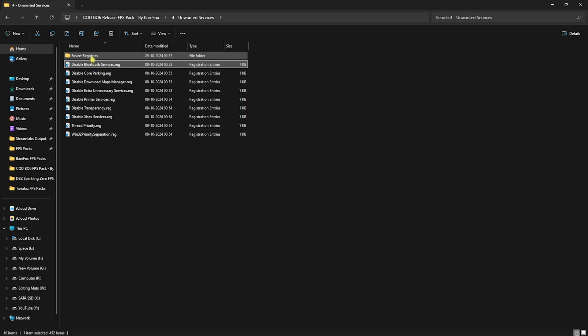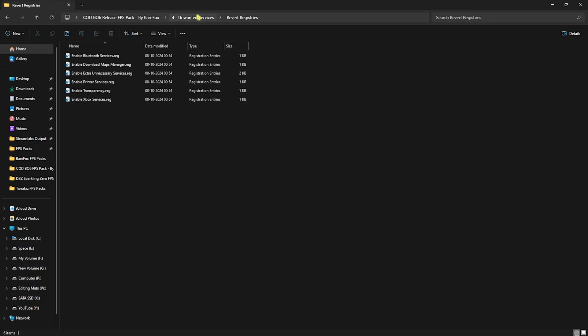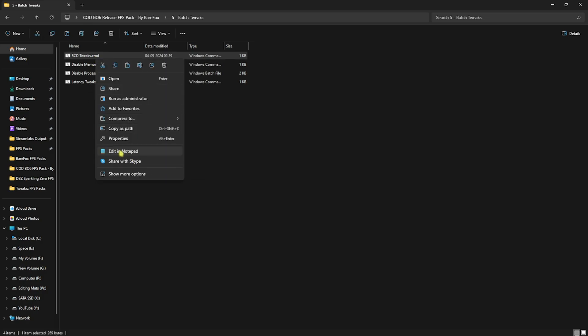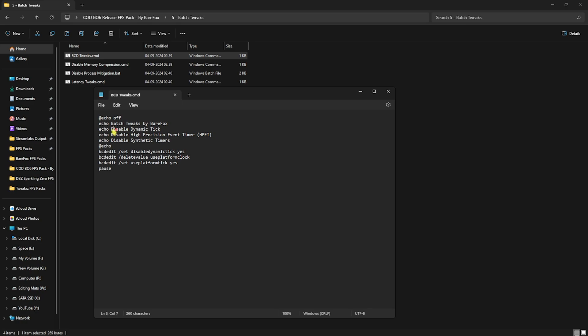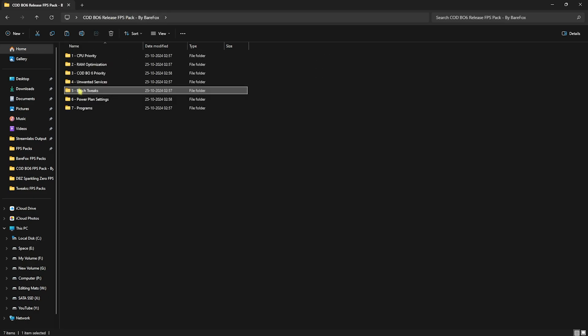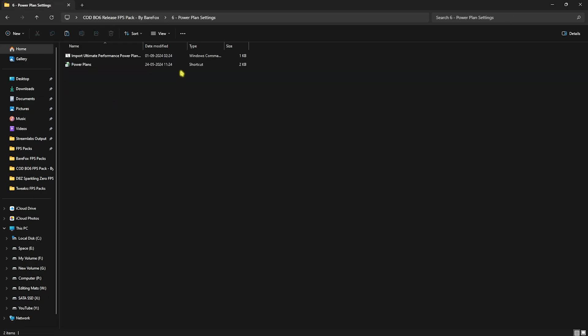If you want to revert any services back to normal, use the revert folder. The fifth folder is Batch Tweaks, which helps improve CPU, RAM, and input latency. Run all of them as Administrator. You can open them in Notepad to see the commands they run automatically. BCD tweaks and latency tweaks remove input latency, memory compression improves RAM performance, and process mitigation improves CPU performance.